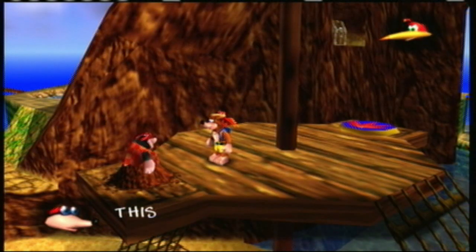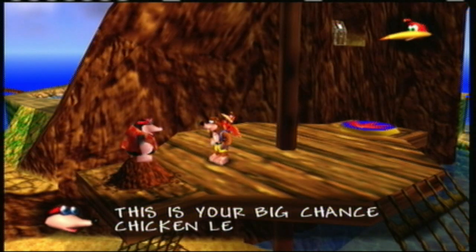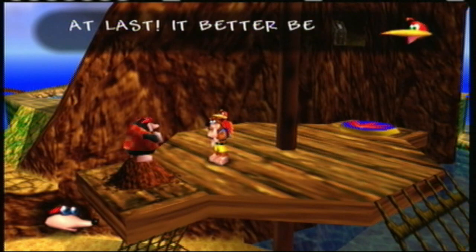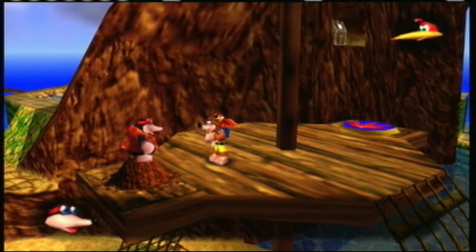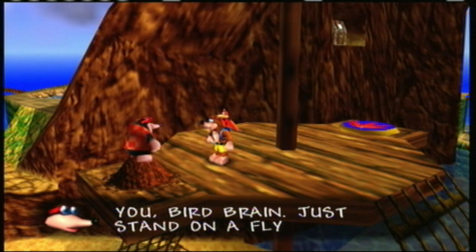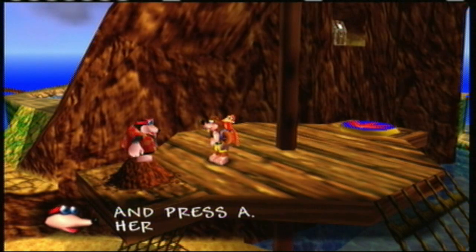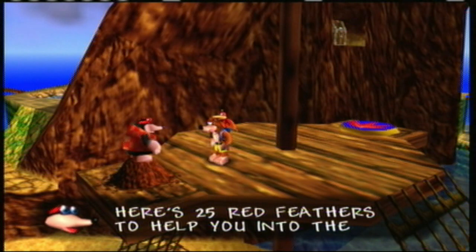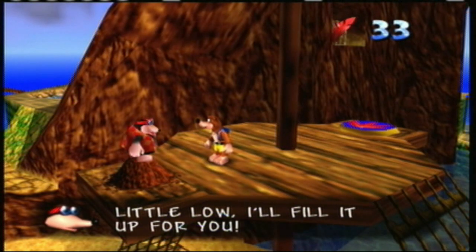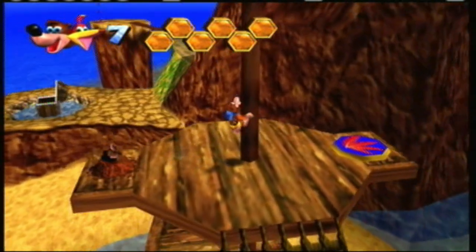I just wanted to grab those notes. I'm holding back a cough, so give me a second. Man, I swallowed my coat the wrong way. "At last! It better be easy, bog-eyes!" "Simple enough even for you, birdbrain. Just stand on a flying disc and press A. Here's 25 red feathers to help you into the air." Hmm, your energy's a little low — I'll fill it up for you. Thank you, Bottles.